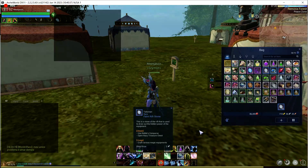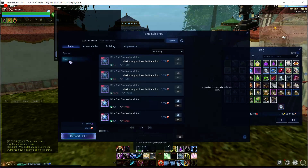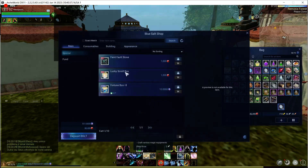What's up guys, we're back here with Arc World and we got an update, a small update with a little bit of things that did happen. Let's talk about these two items, the Faint Fault Stone Box and this Lucky Scroll Box. You get these from the Blue Salt Shop, they're under the Special tab, and your stars are still there — they're right there under Fund. The Special tab has these special boxes.